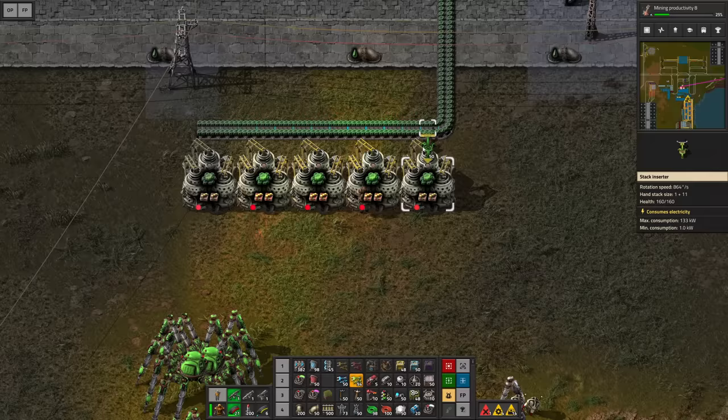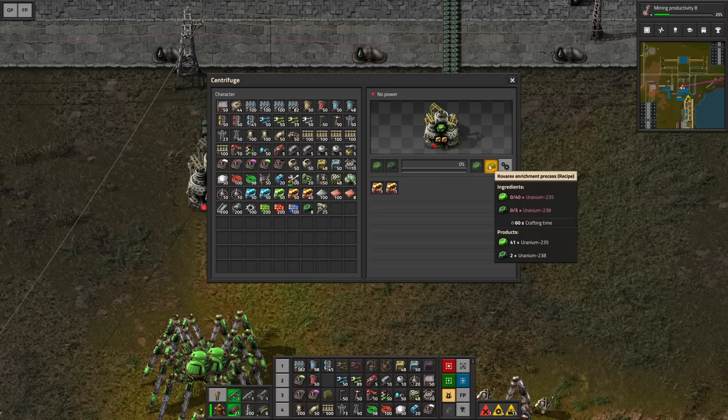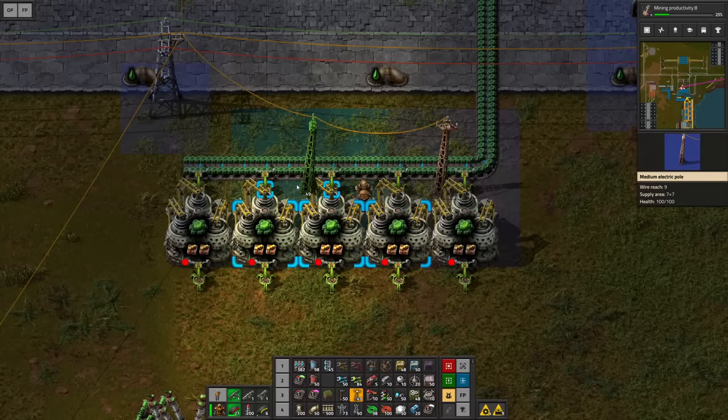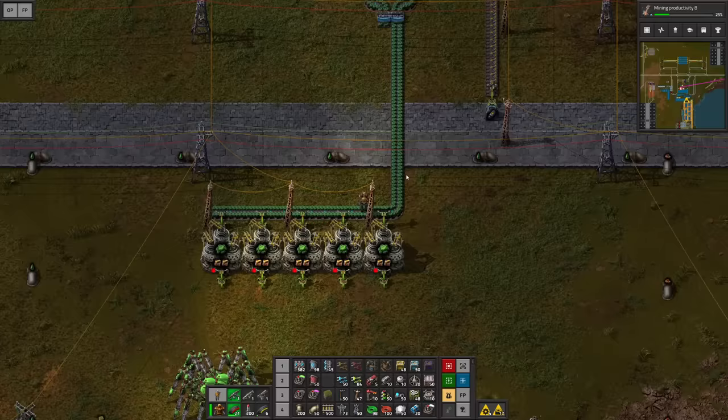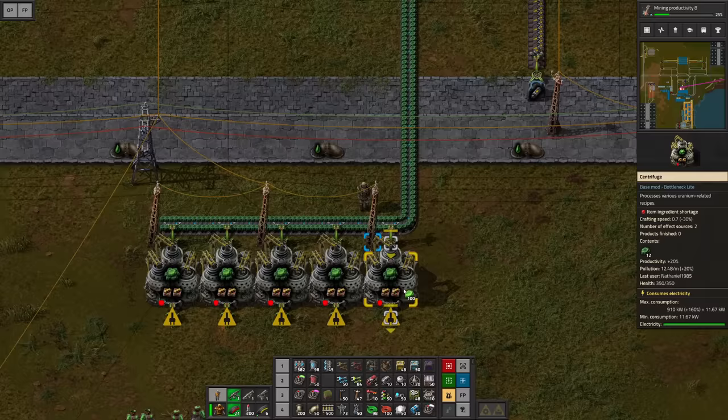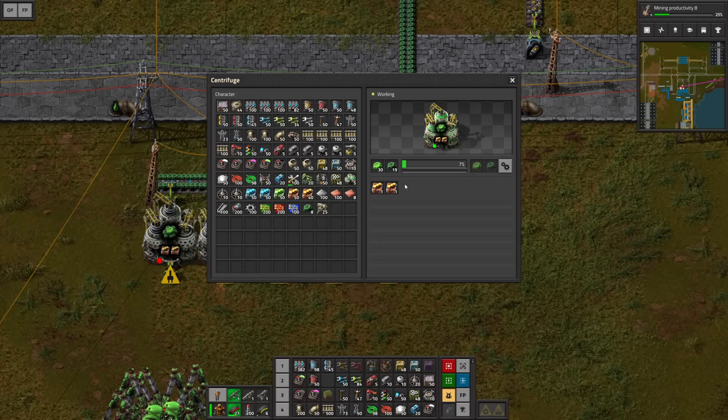I'm gonna get a bunch of stack inserters because we need loads of materials here. You require 40 uranium-235 and 5 uranium-238 which will then result in 41 uranium-235 and 2 uranium-238. So it's a slow process of actually getting the enriched stuff but it's totally worth it and it's also quite an easy process. We will then be extracting them on the other side. Let's already give this some power and then to get it started I'm gonna grab the good stuff out of these chests and feed it to the first two machines.